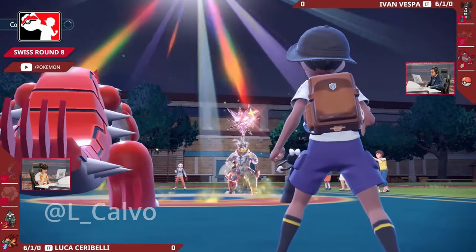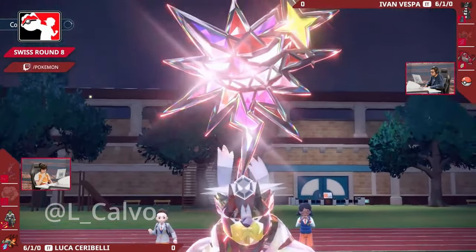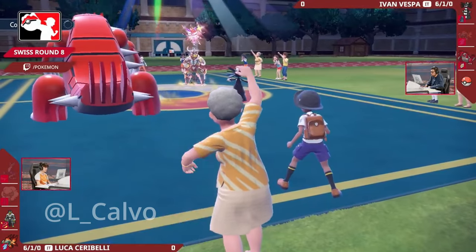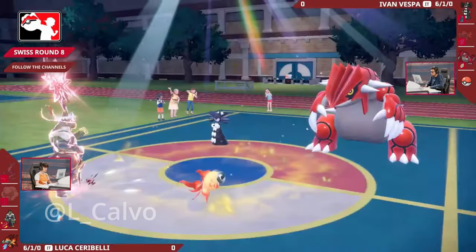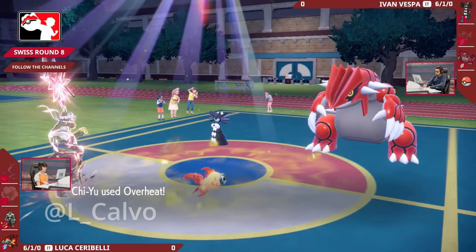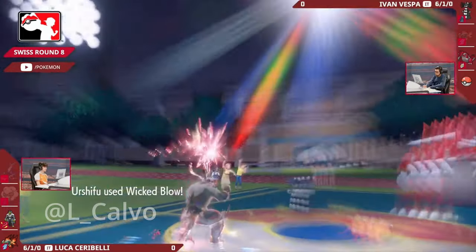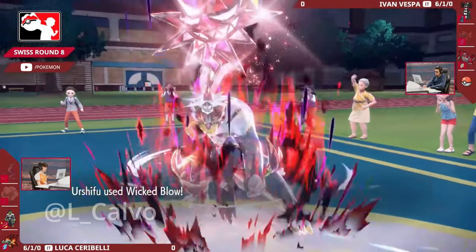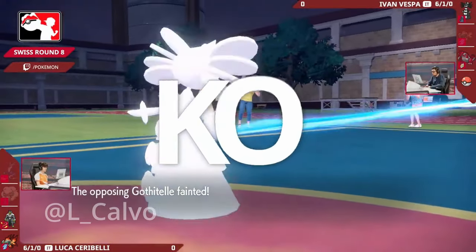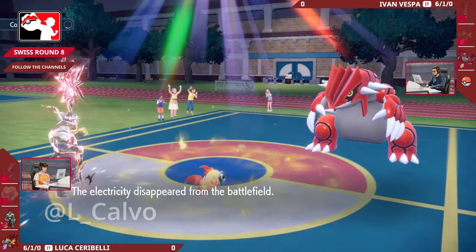You don't have Terastallization available anymore for Ivan's side of the field. If you could have the Terra available on the Groudon you'd have been able to resist those Fire-type attacks from Chi-Yu and probably survive, but that was used on the Chi-Yu. Groudon is very physically bulky but not the greatest special defense - not going to be good enough in the face of the Chi-Yu in the sun, one of the strongest special attackers. The Groudon is protecting itself. The overheat fires into that open slot. The Wicked Blow - boosted by that Dark Terastallization - cleanly knocks out the Gothitelle, removing that Shadow Tag. Not affecting Luca as he only has two Pokemon left, but they are both strong.